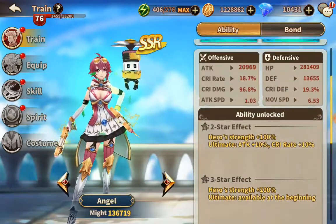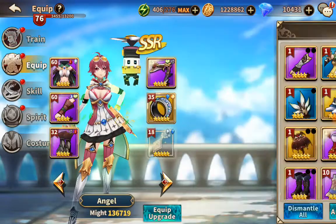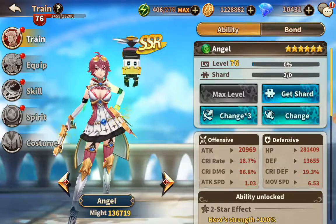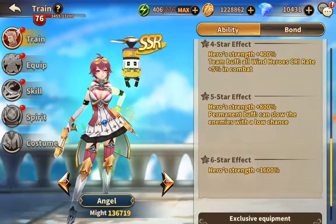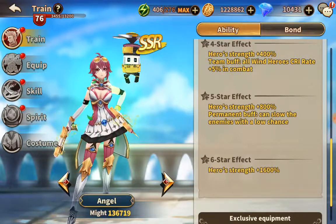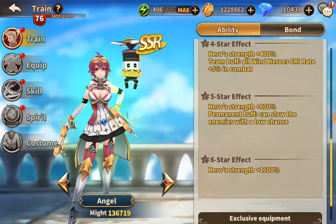Let's take a look at Angel — she's my other Wind character and I just recently got her to six star. Her equipment right now is just awful, she's pretty much in the tank at 136,000. But she can also do a slow with her five star effect. So if you put Angel, Rosa, and Sumia in the same team against water enemies — once you get Angel's equipment up — that would be pretty sick damage.